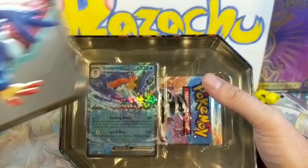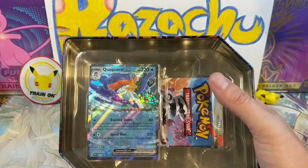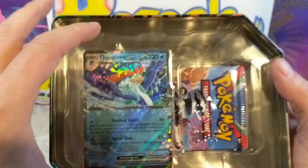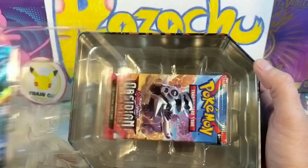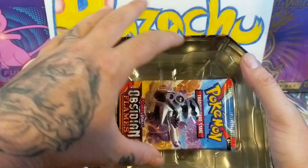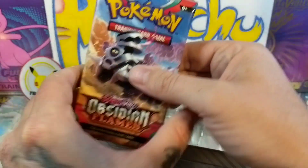I like how they do these EX tins with all these little strings on them. Look at that — that's fresh. All right, oh yeah! Okay, that's a good sign. Here we go. I'm seeing foil — that's good, man. We still need some Charizards.